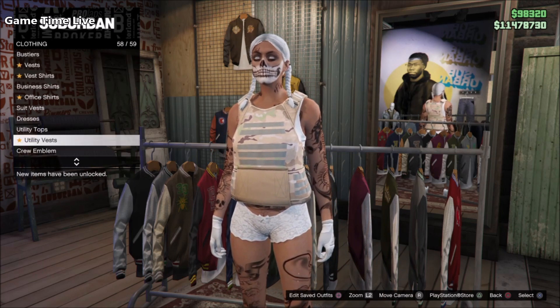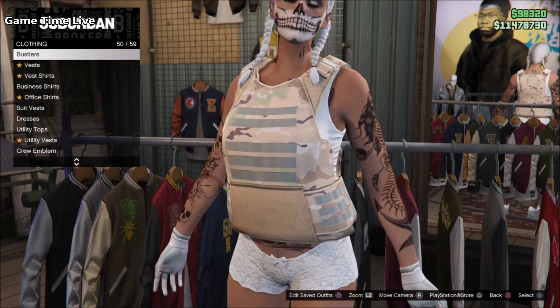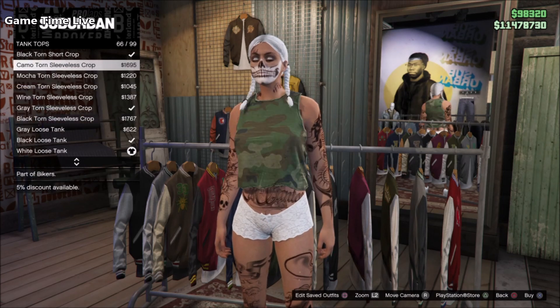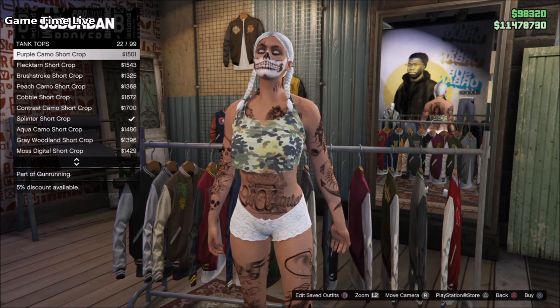It's not compatible with all tops. You can do this with turtleneck sweaters, any of the t-shirts, the tucked ones, tank tops, and bikini tops as far as I know. So put together an outfit where you want your belt — for example, a fully white female outfit with white panties, white shoes, white tank top.